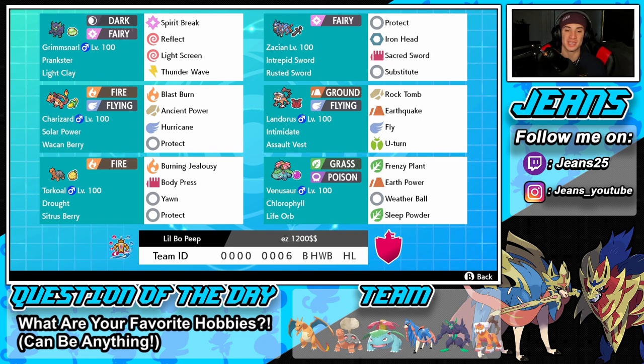Bottom left corner is our weather control Pokémon — Torkoal with Drought and Citrus Berry, so we get more HP when we drop below half. Moveset: Burning Jealousy, Body Press, Yawn, and Protect. I'm digging this set — it pesters around, gets damage off Burning Jealousy, Body Press hits hard, and Yawn puts Pokémon to sleep. Final spot is Venusaur — amazing with this set. Chlorophyll doubles its speed in Drought, Life Orb for bigger damage, Frenzy Plant, Earth Power, Weather Ball, and Sleep Powder.